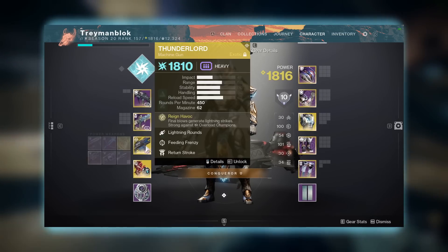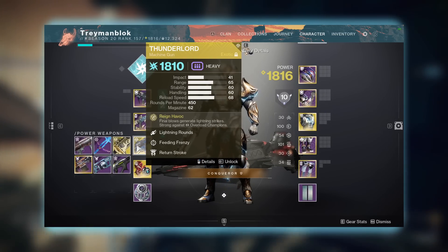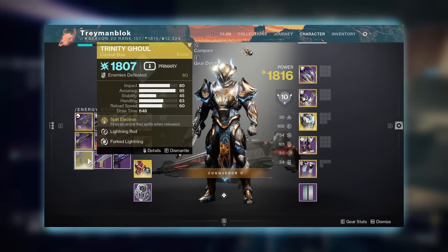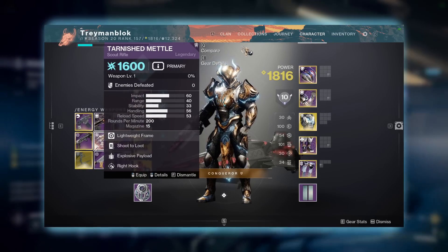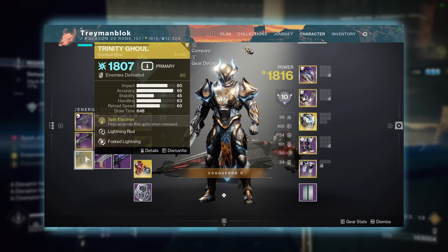Weapon-wise, I suggest sticking with Thunderlord, which is absolutely amazing with this build, or Trinity Ghoul. At the end of the day any Arc weapon works, but those two are my personal favorites that I use most of the time.